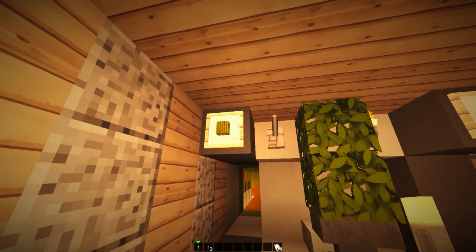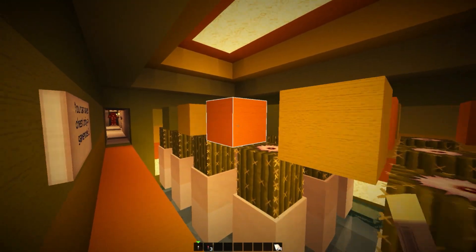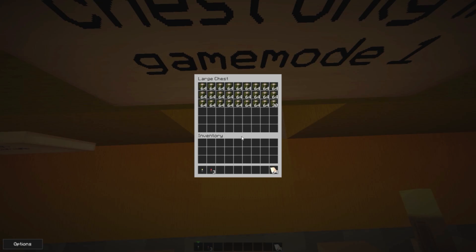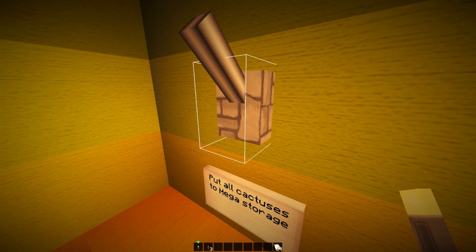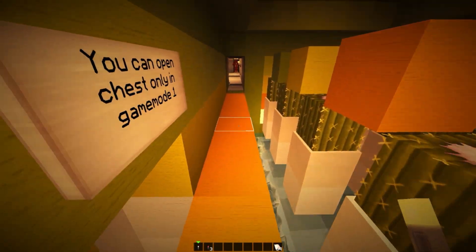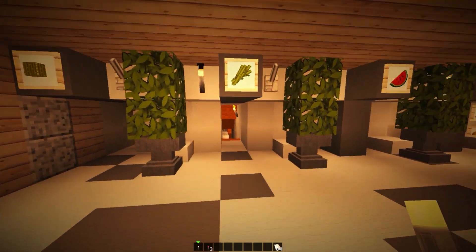On the left hand side we have all the redstone farms with very cool systems. First let's take a look at the cactus farm — as you can see it's very colorful. The map creator made everything look so good and colorful. On this side we have a lever which opens up our chest to grab our cactus. You can also click this button which puts all the cacti into the mega storage system. We flick the lever, click the chest, and our cactus is now being transported into our mega storage system.